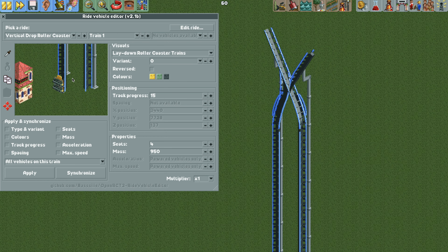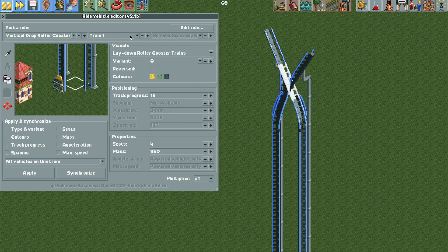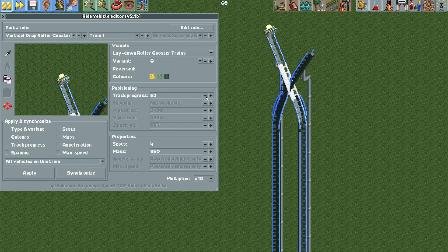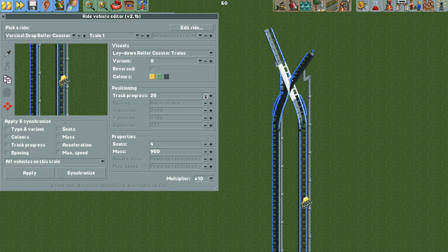Open the edit ride vehicles plugin — if you don't have it, the link is in the video description — hit the select button and select one of those vehicles, so now we have train one selected. Open the tile inspector and make sure the tracks are in the right position. We want this straight piece of track to be the lowest in the tile inspector order of the three track pieces and this left hand turn to be in the middle. With train one, set the multiplier to 10 and then go to track progress and move it up — once it gets there it should go to the left. Now go backwards with track progress and it should go on that straight piece of track, all the way down to the other side of the tower.